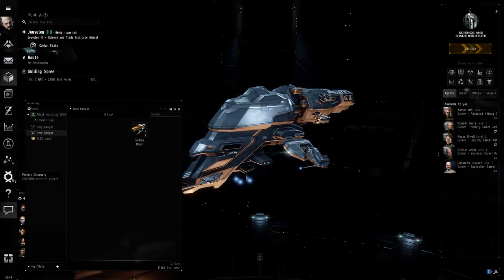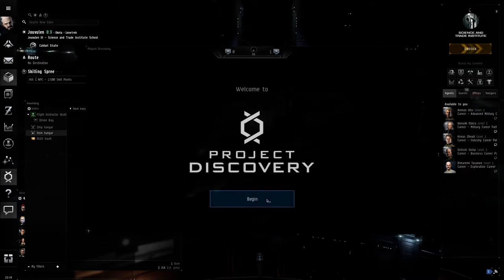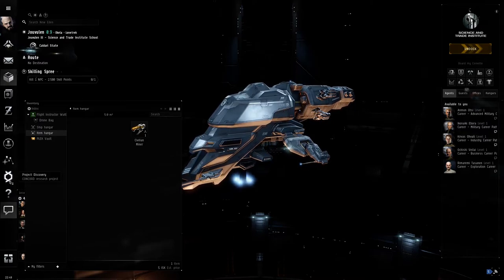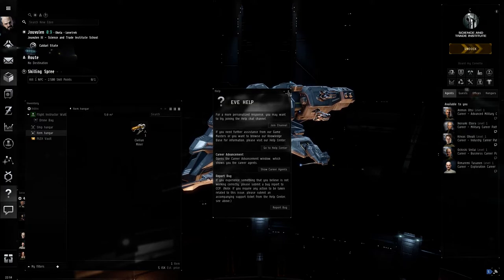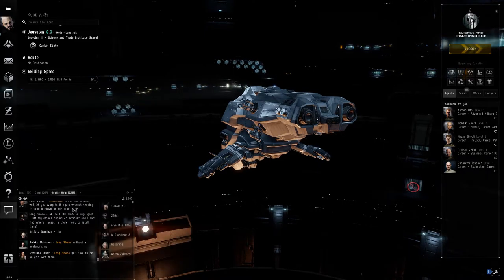Project Discovery is something CCP added — I advise everyone to do it. When you're sitting in the station waiting for something, go through it — you can earn ISK and ship skins. Then there's help: F12 gets you to the Help Center where you can get support tickets, handy if you come across a bug.